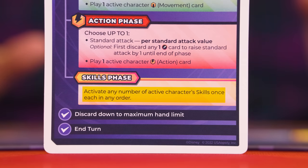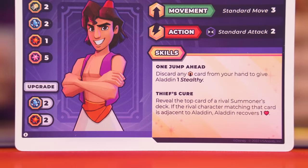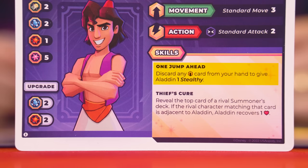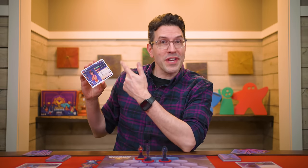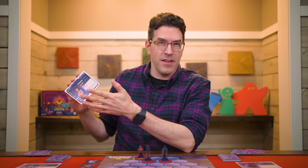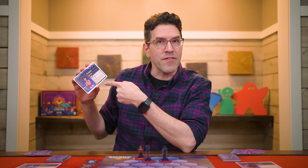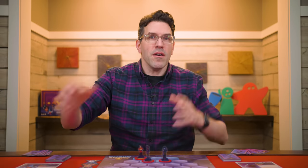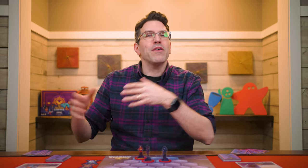In the skills phase, you can resolve any number of the active character's skills — once each, in any order. A character's skills are listed on their ability card and may require discarding a card to activate — it can be any card you're holding, not necessarily one showing that character. Although your character may have more than one skill, you only have one skills phase. You can't resolve one skill, then do a move, then use another skill — you have a movement phase, an action phase, and a skills phase, and you can do them in any order, but you can't break them up.